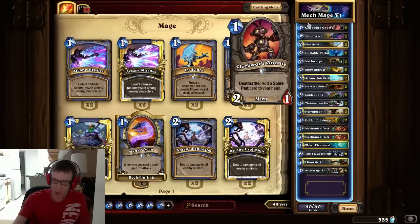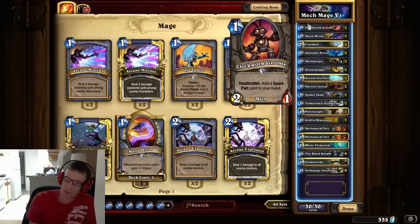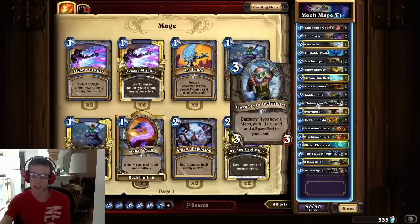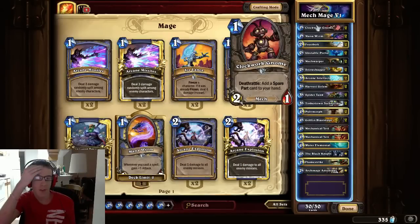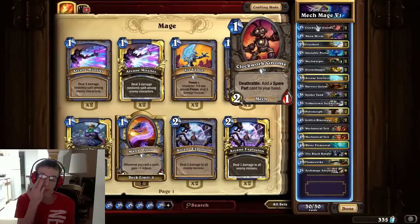Starting at the top: Clockwork Gnome. It's a 1-drop and this is an auto-include because its Deathrattle adds a spare part to your hand, and the spare parts are super important to this deck. They also synergize with the Tinkertown Technician. Clockwork Gnome adds spare parts to your hand, so it's a no-brainer. It's a 1-mana 2/1, you get a card on the board on turn 1 and they have to deal with it.